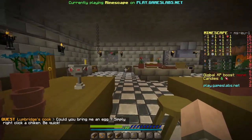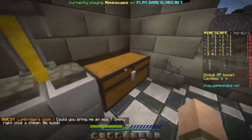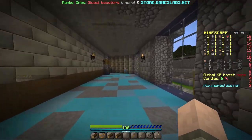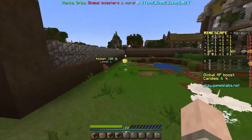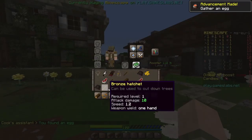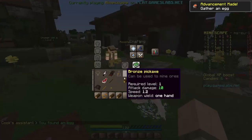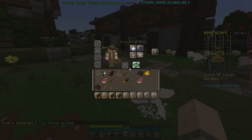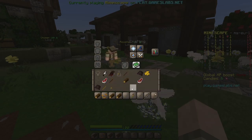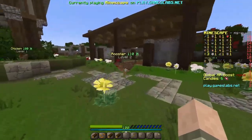We need an egg, a bucket of milk, and a pot of flour. Let's go! We made it to the chickens — if you right click a chicken you find an egg. Let me check the inventory — we got some coins, 500 GP, a feather, but I don't see the egg. Does it automatically get collected?